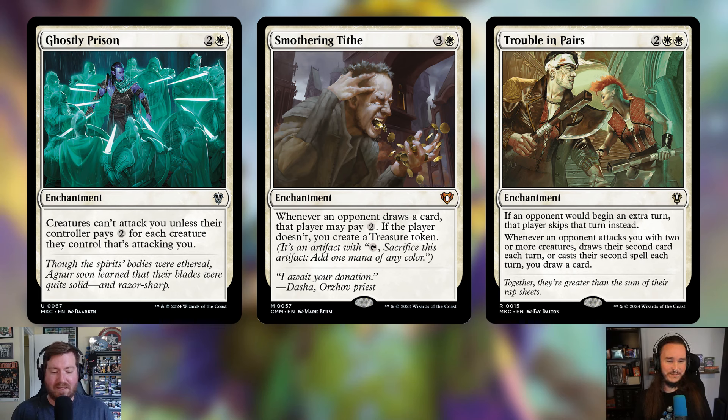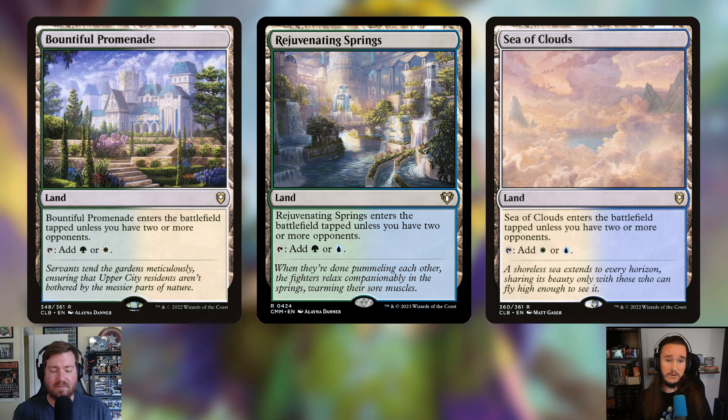Touching the mana base a little — adding the bond lands: Bountiful Promenade, Rejuvenating Springs, and Sea of Clouds. They all come in untapped as long as you have two or more opponents, which you should always have until the end of the game. Bountiful taps for green and white, Rejuvenating for green and blue, and Sea of Clouds for white and blue. These are the EDH lands that should be in every pre-con.